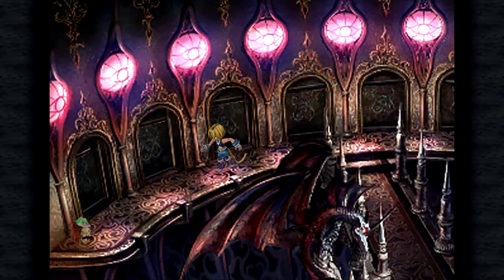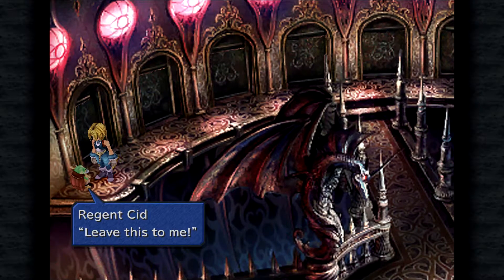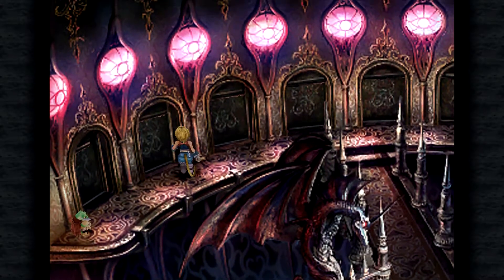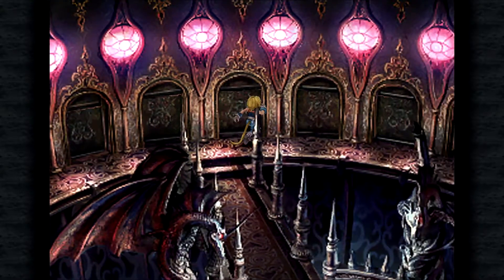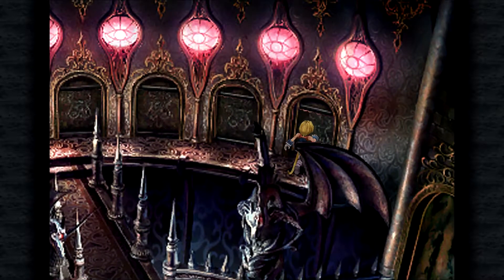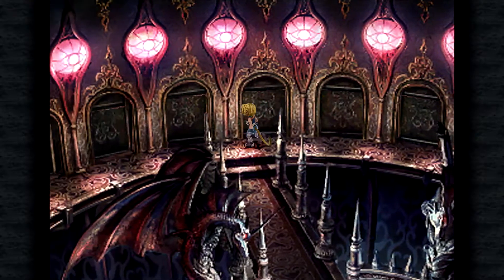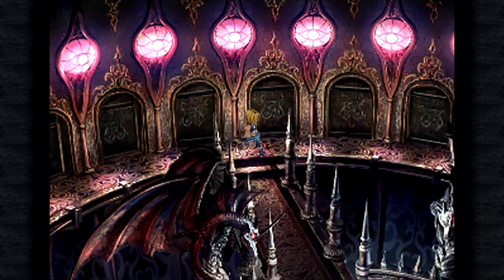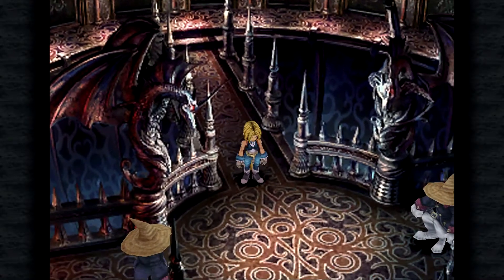Kuja says 'I'll let you go — leave this to me!' Inside, Zidane notes he imagines they can't enter any of these doors. The architecture looks familiar — it seems to be like the Invincible, that giant deity with the eyeball, which is also a ship. But of course this is underground, in the sand — although they did black out, so he's not sure.